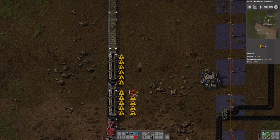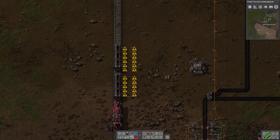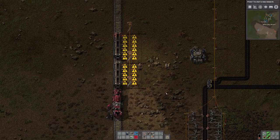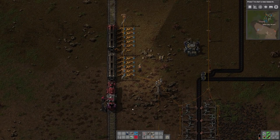The reason I do two lines of inserters is because we're going to have chests in the middle at some point, so that whenever there's a backlog it'll just drop into the chest to keep the line going.